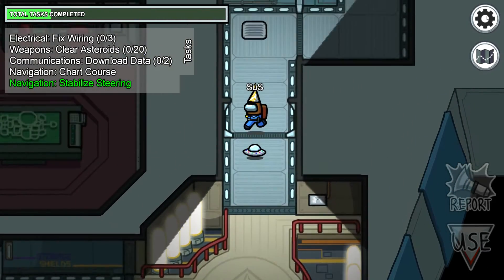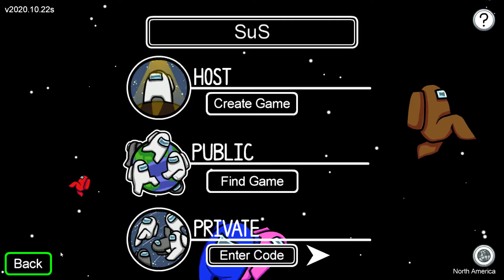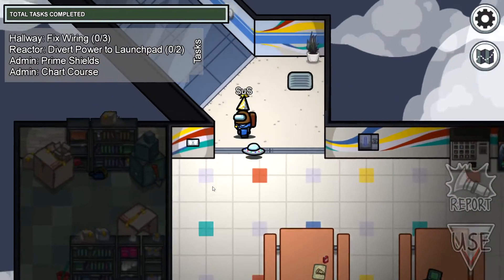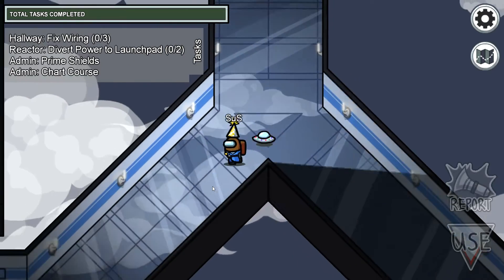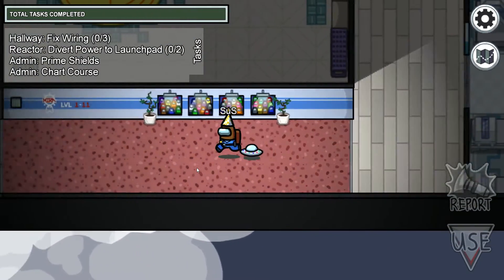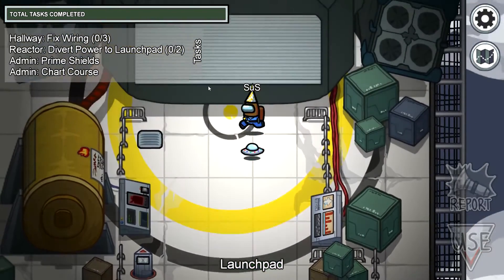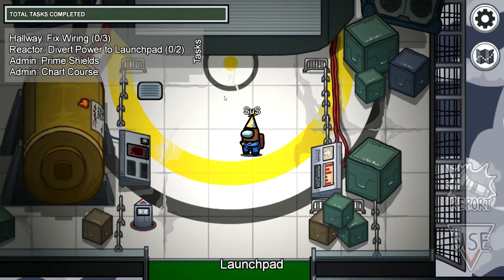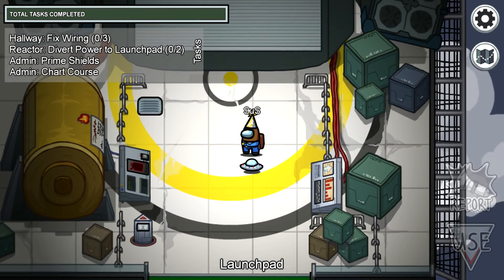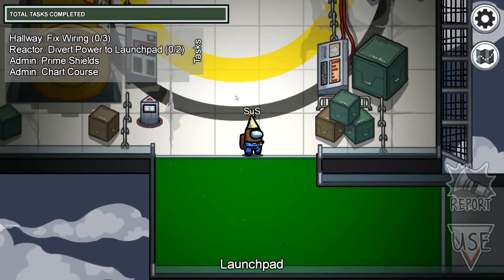Something bad happens when we get to Mira HQ. After the ship crashes, it crashes all the way to Earth, crashing into a building which is Mira HQ. That explains why there are rips when you enter the Mira HQ entrance — it's because the ship crashed there.